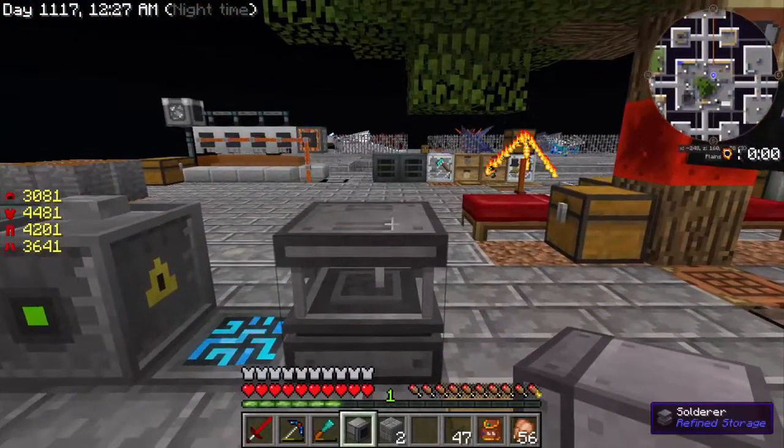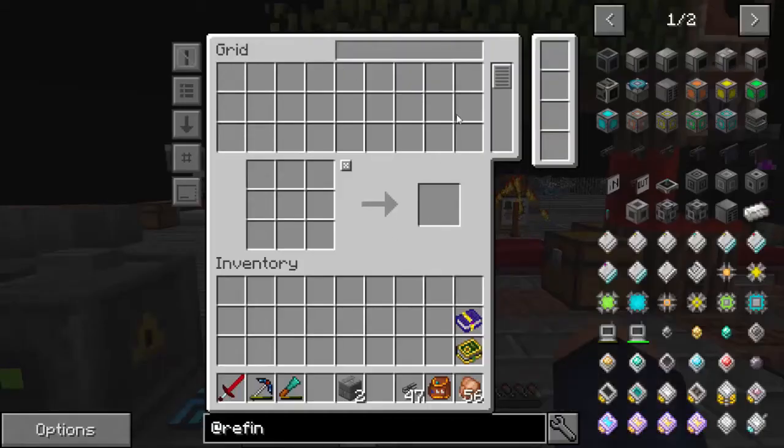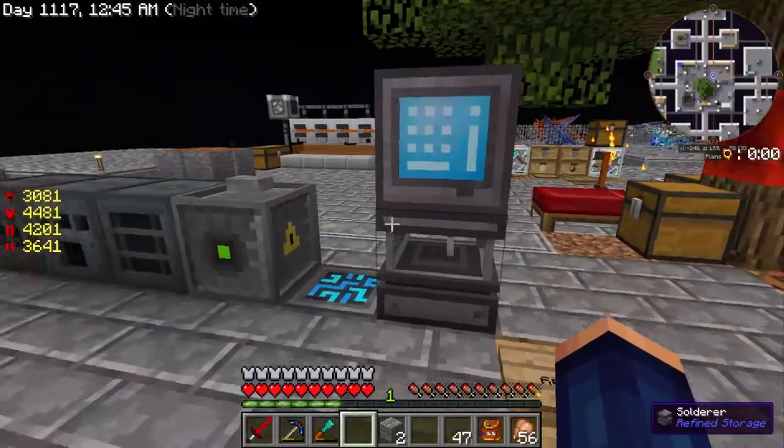We're just going to go ahead and put that right here on top and right click on it. Now we have our grid to hold our stuff. This is our normal inventory and this is our crafting table right here. If you want to throw some cobblestone up there, it won't let us right now - because we don't have a place to store this stuff.